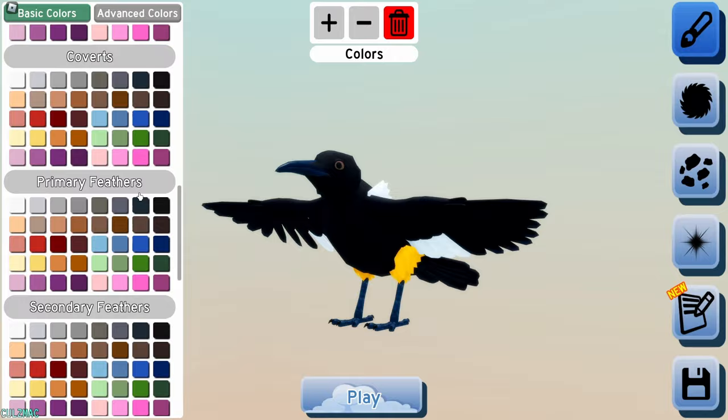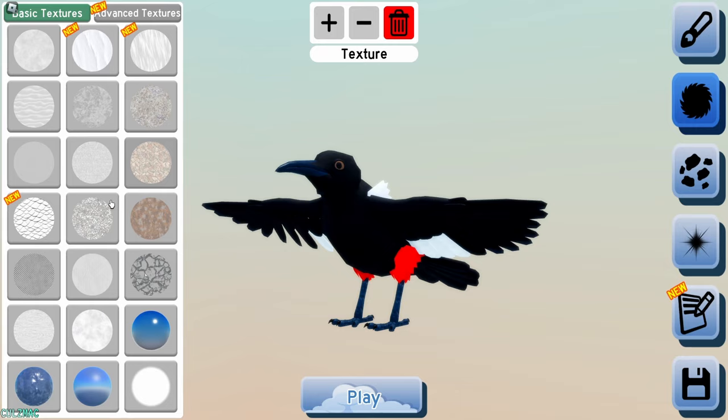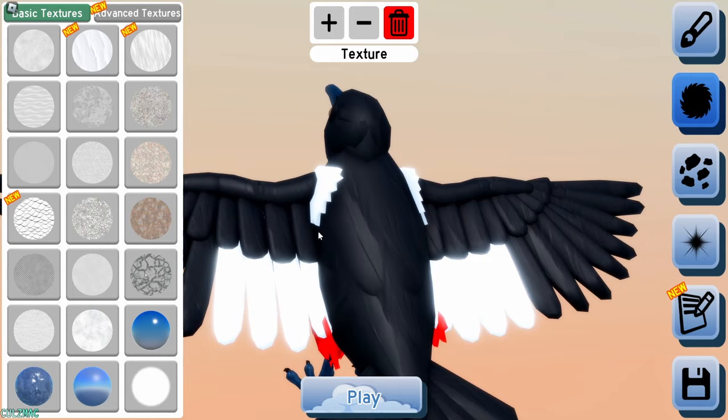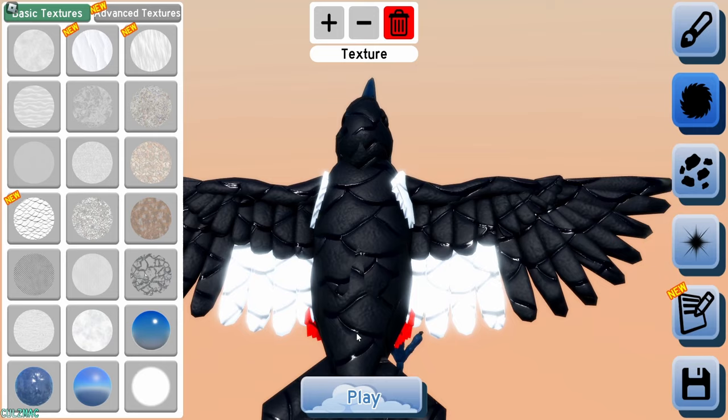Extra is probably gonna be — oh, it's the lakes. So how do you make it? Whoa, this is new — I can't see. What is that? It looks like feathers. This looks like fur maybe. That is rocks.